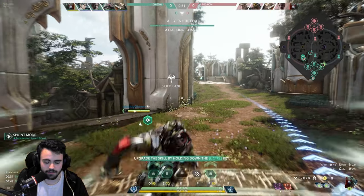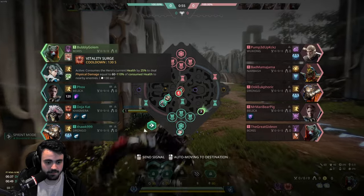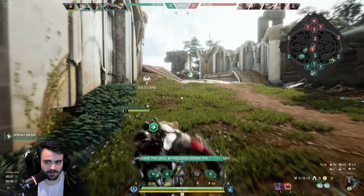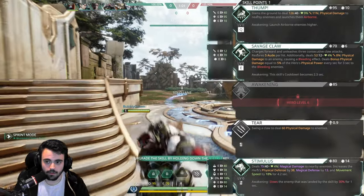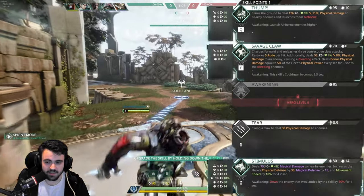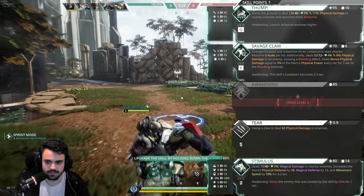I have the new Karma spell as well. That consumes our current health and does damage around us for 110% of whatever we just consumed, so that's kind of crazy. We have Q that slams and knocks up — it's 126 damage base and 9% max health scaling, which is insane.